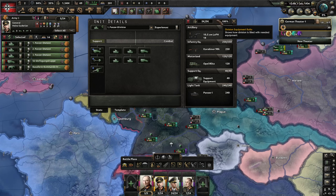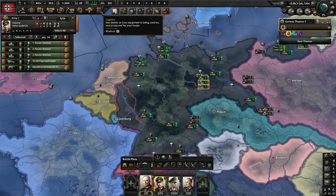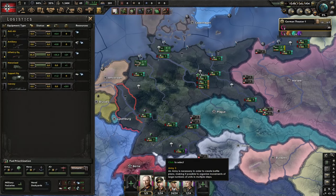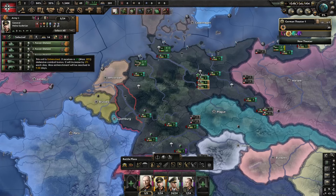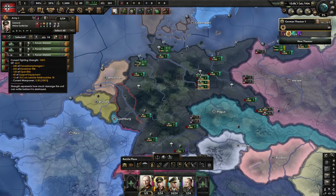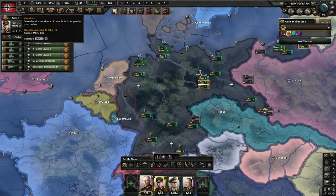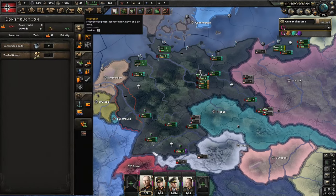They'll never quite be at 100% because of other issues like supply and things like that — especially if you're very far away from your capital, as all supply arises from your capital. Basically, you want to have equipment in your stockpile here in order to feed the divisions in the field and keep them topped off. Another indicator of equipment is this brown bar right here, which you can see under the army screen.